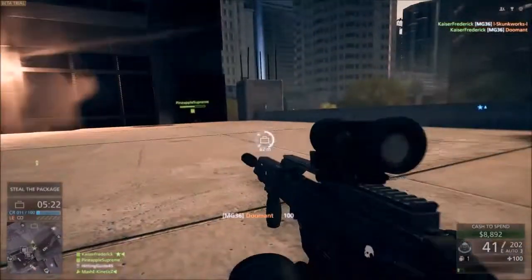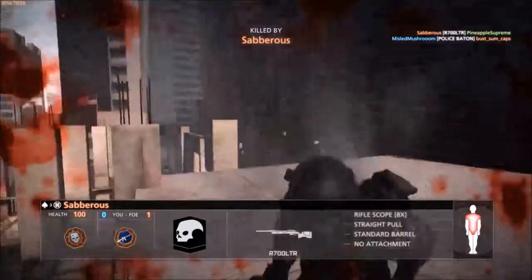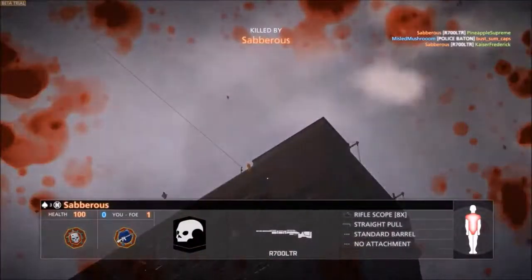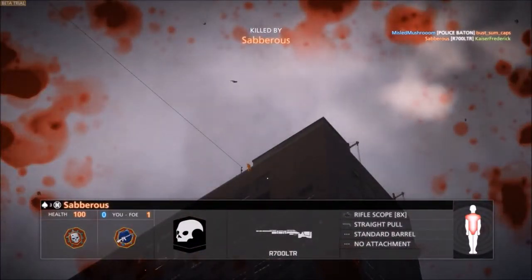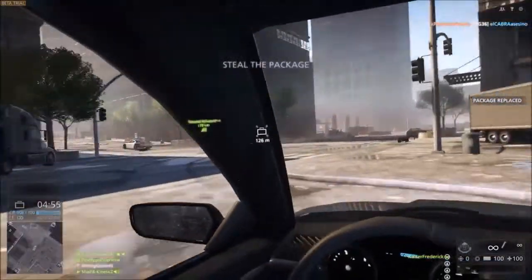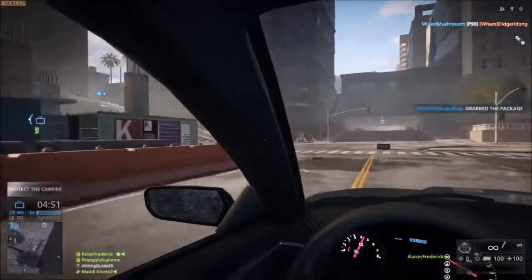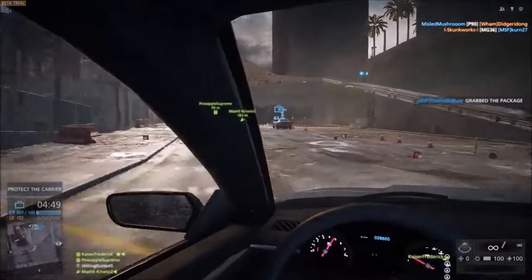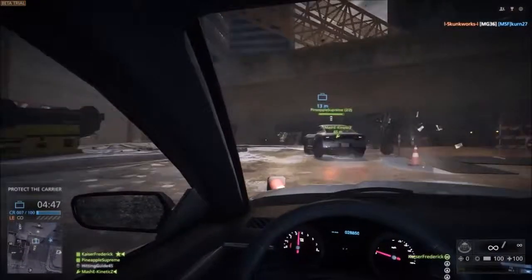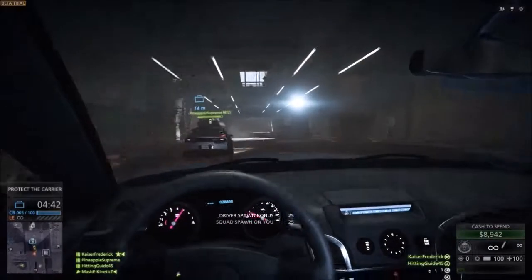As for weapon balance, it's way too early to tell with the beta — there's really only a couple of guns for each class. As for the new gadgets like the ziplining stuff, it's a little gimmicky, but it definitely does have genuine tactical uses, like quickly exiting a building, or ziplining across a bridge, or whatever it may be.